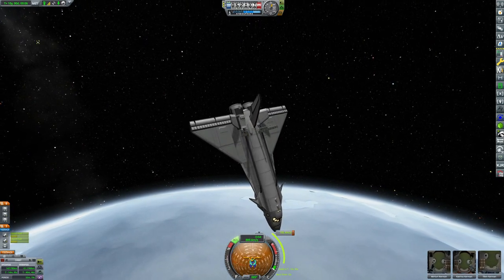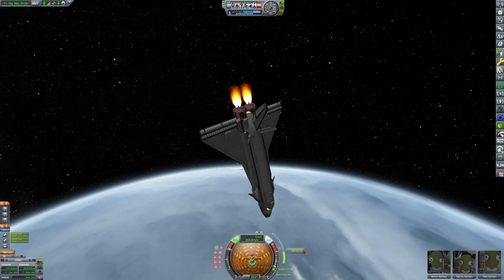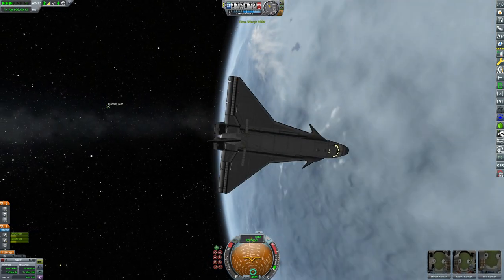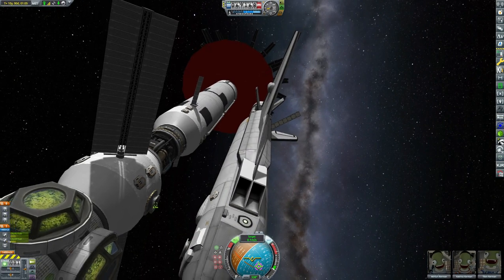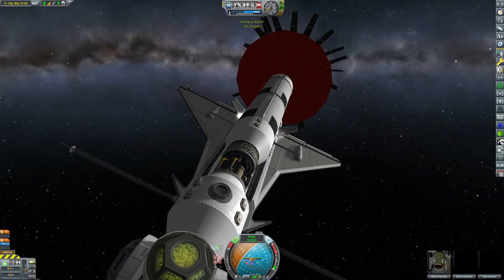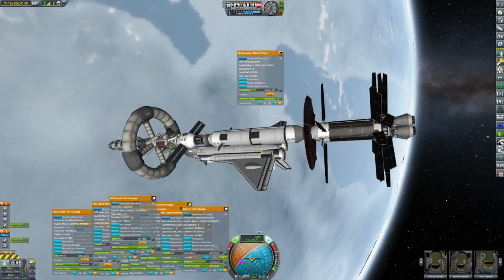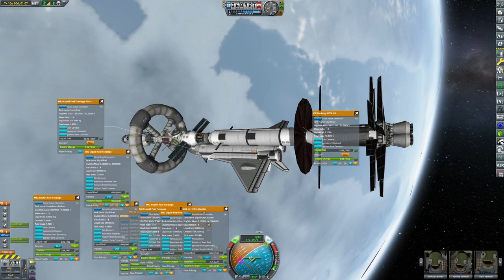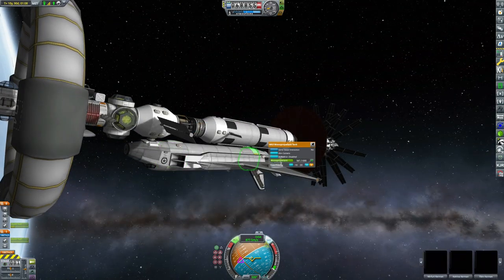Now we're up in space, we'll circularize our orbit and get an encounter with Morningstar, then finally send them home. Morningstar doesn't have enough supplies to last until the transfer window, so we'll transfer the crew and then immediately freeze everybody — it's about a year and a half until our transfer window home. Kerbal Alarm Clock was just lying to us about the transfer windows, so I had to figure it out myself through trial and error.